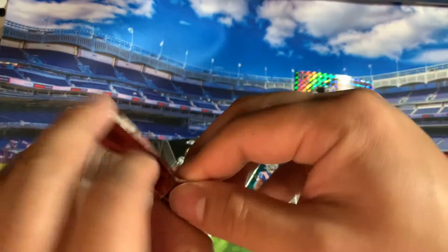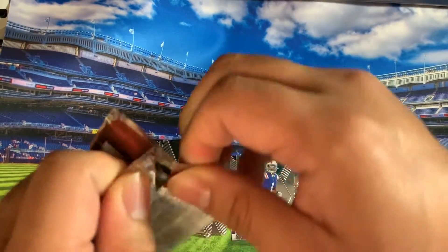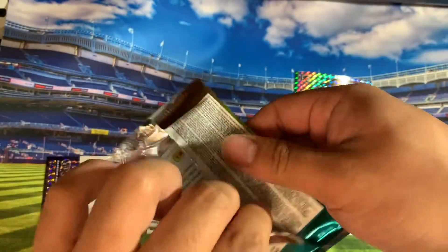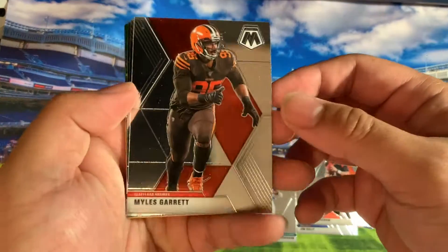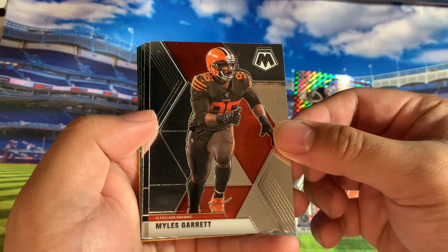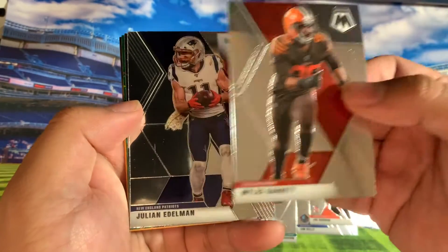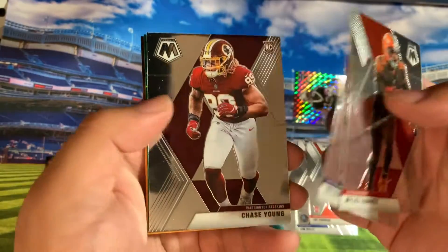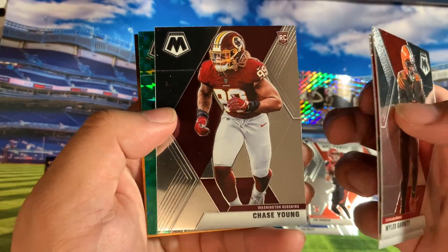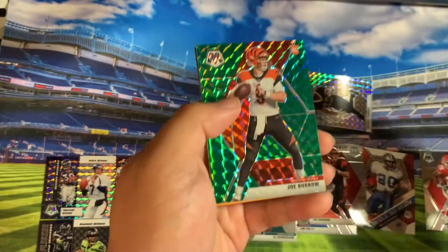I'm going to open this one, I'll let my brother do the last one. This blaster was really... the blaster paid for itself already. I picked this blaster — I'll give credit to my brother for that. So we got a Myles Garrett, Julian Edelman, followed by a Chase Young rookie. Nice.